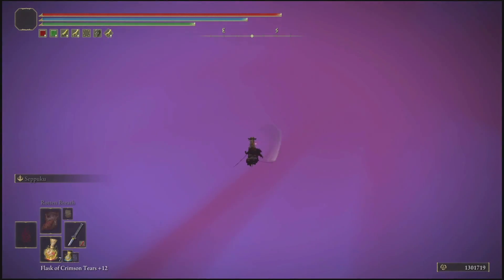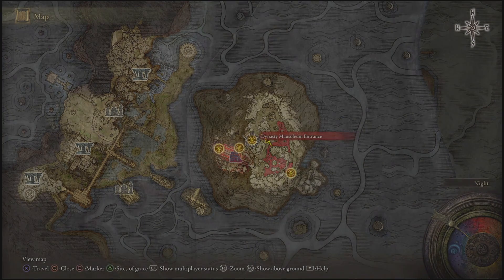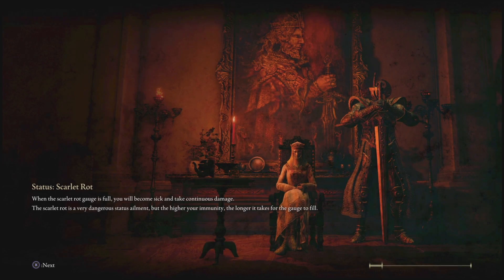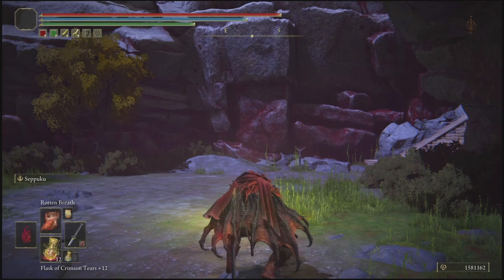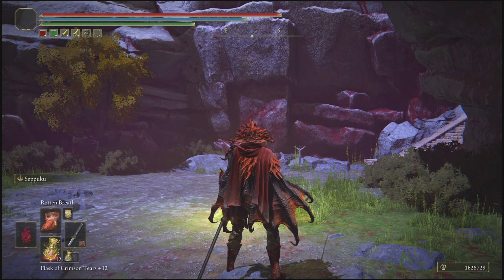Once your player has been spawned with runes, all you want to do is teleport right back to where we started at the beginning, which is the Mohgwyn Dynasty site of grace. As you guys can see, you will be given tons and tons of runes — around 300 to 400k every single time you do this rune glitch — and this is after the most recent patch 1.08.